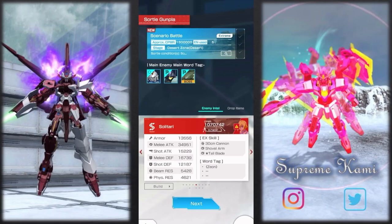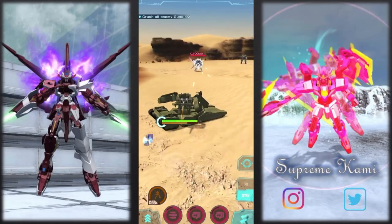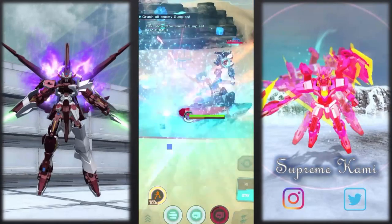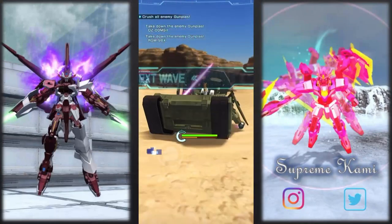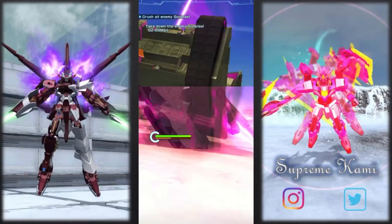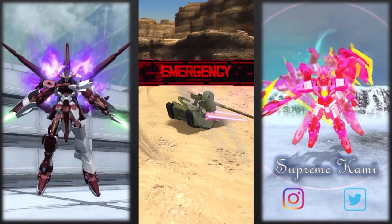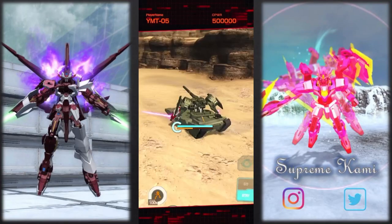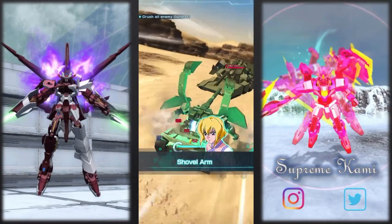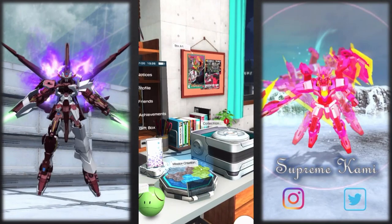I'd suggest just slapping on anything high-level that you have and you should be good to go. Let's actually test it out — we are going to have type advantage along the way, which is good. Let's do it. Okay, they're not that bad — I was worrying for nothing! I slammed on some pretty good parts. Look at that combo — the front end of the tank just went into the map! Yeah, this is not that bad at all.